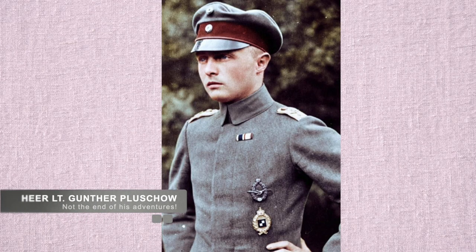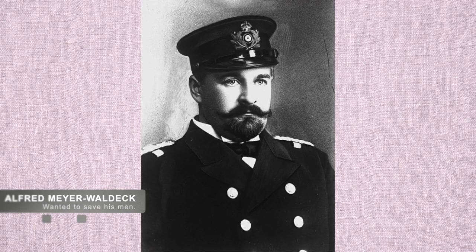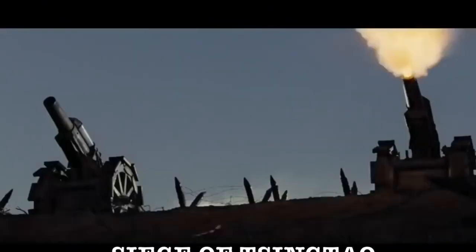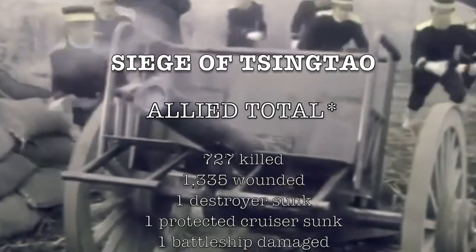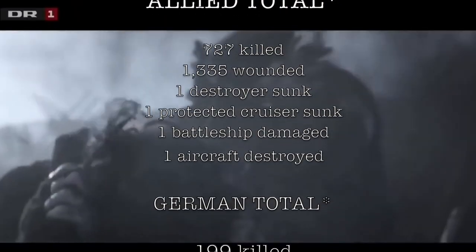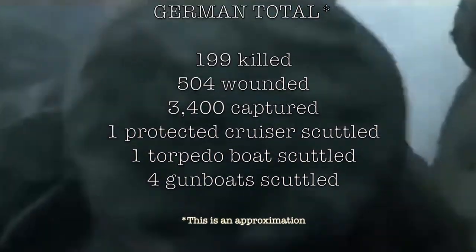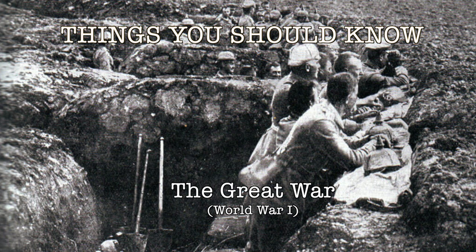On November 6th, Pluschow took the final communication dispatches from Qingdao and flew them outside of the siege, having them delivered to Berlin. The night of November 6th was a fateful attack — waves of Japanese infantry swamped the Germans and overwhelmed them almost immediately. By morning, General Meyer Waldek asked for surrender terms, and by November 16th the colony in its entirety was handed over to the Japanese. Total Allied casualties were 727 killed, 1,335 wounded, one destroyer sunk, one protected cruiser sunk, one battleship damaged, and one aircraft destroyed. The Germans lost 199 killed, 504 wounded, 3,400 captured, with one protected cruiser, one torpedo boat, and four gunboats all scuttled. This was the first Pacific-Asiatic battle of the war.